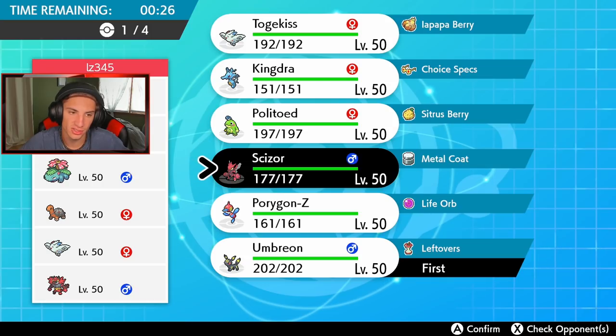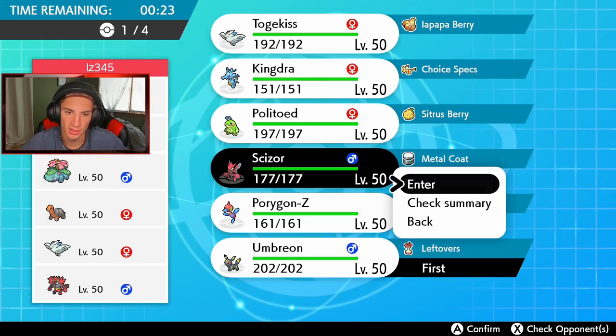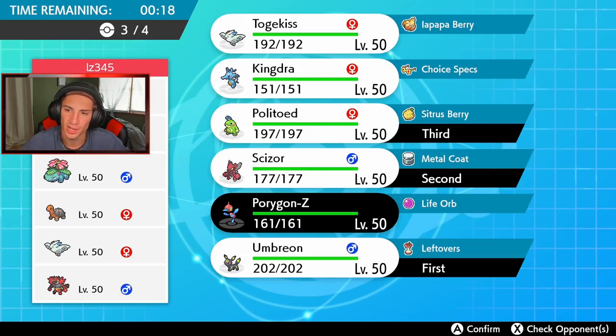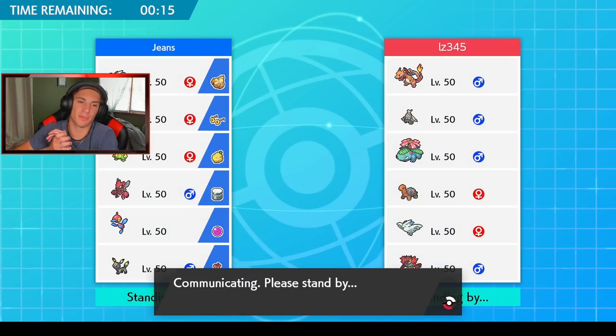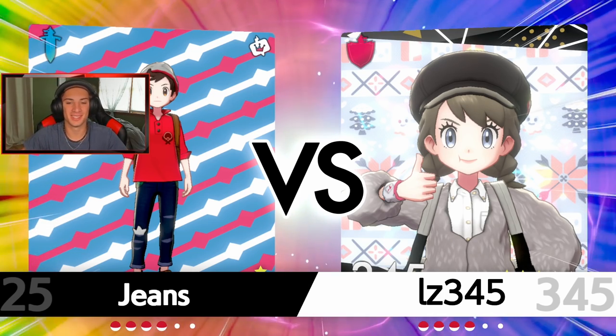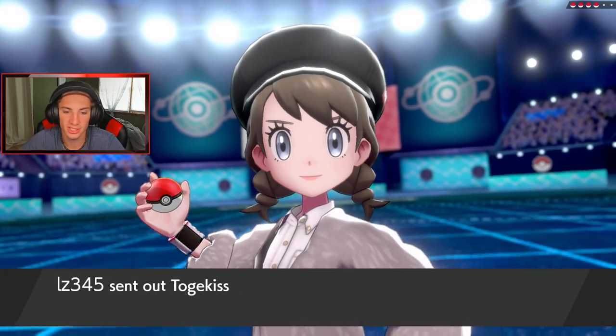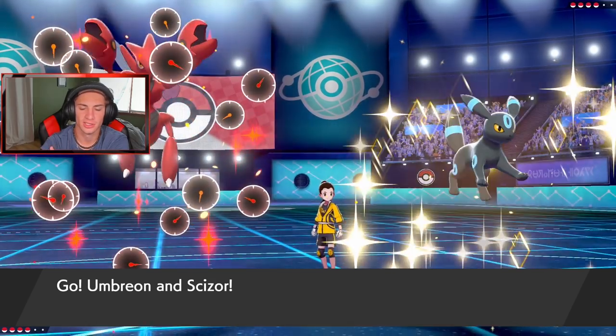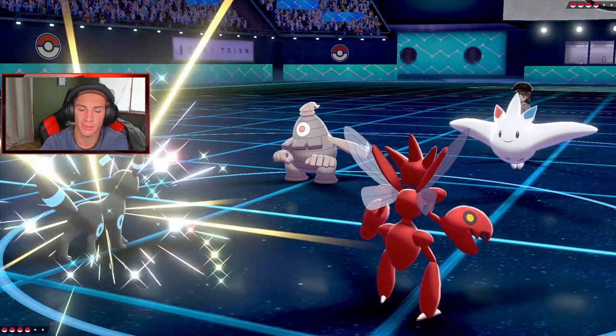I think we go Scizor here, Porygon-Z, and then bring Politoed just to change up the weather. Scizor can do work but up against Charizard or Torkoal, it's gonna get one-shotted by any fire move. If he does go with a fire Pokemon, I can swap my Scizor for Politoed and get rolling from there. He leads Torkoal and Dusknoir — he's gonna try to set up Trick Room.